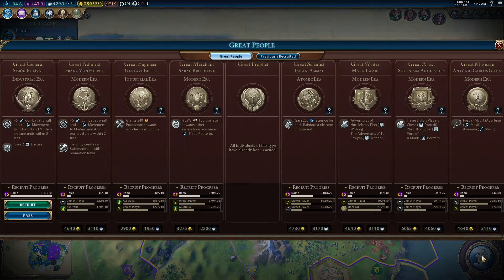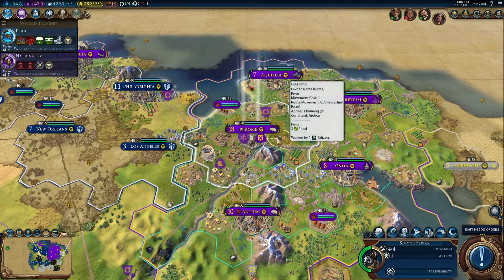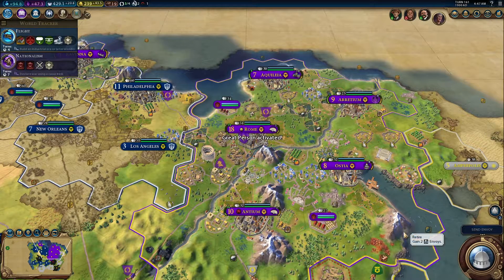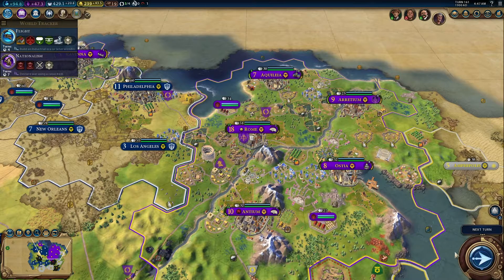That'll have to wait until I get another spy, unfortunately, because I want Rome protected by a counter-spy operation in the commercial hub specifically. I don't really need a great general right now, so I'm just going to retire him to gain the two envoys. And then next time I get envoys, I'll probably be suzerain of that city-state as well.